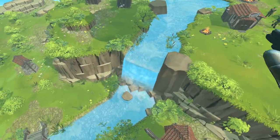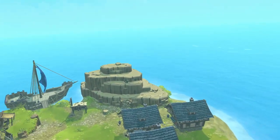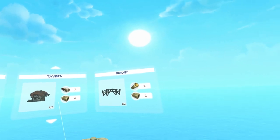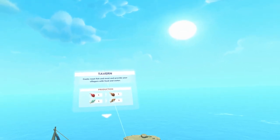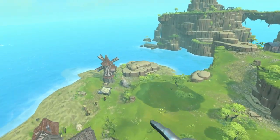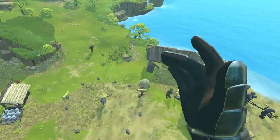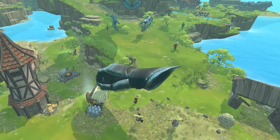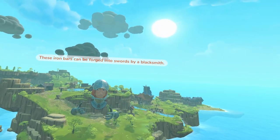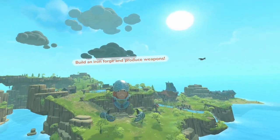Our meat stocks are fine. Can I build any more population buildings? No. So who is operating the windmill — is it one of our farmers? Miners can take wood and iron ore to create iron bars. These iron bars can be forged into swords by a blacksmith. Build an iron forge and produce weapons. God, it never ends.